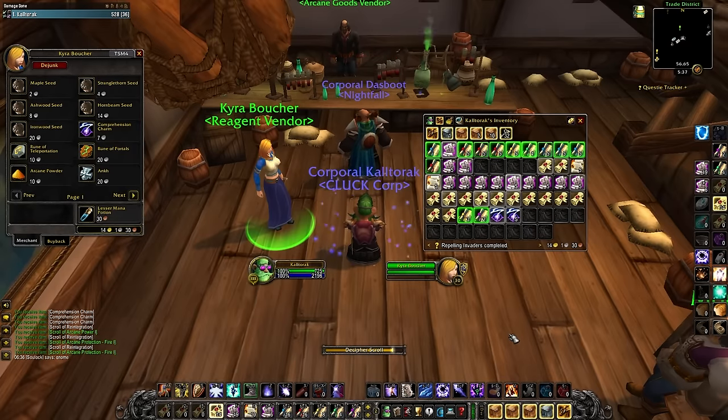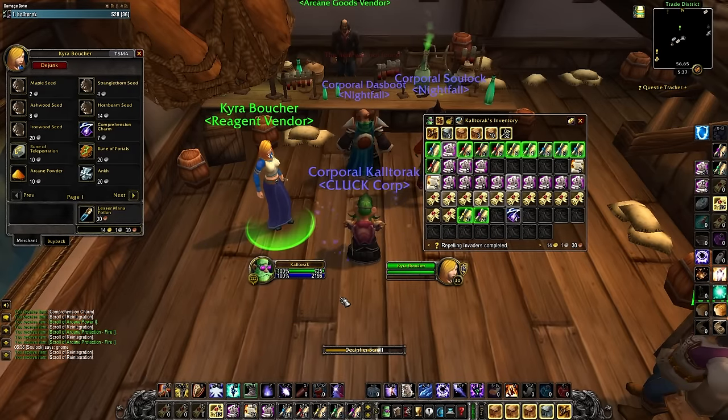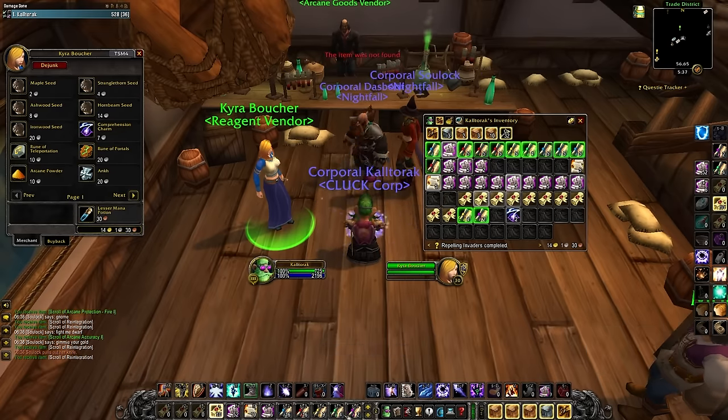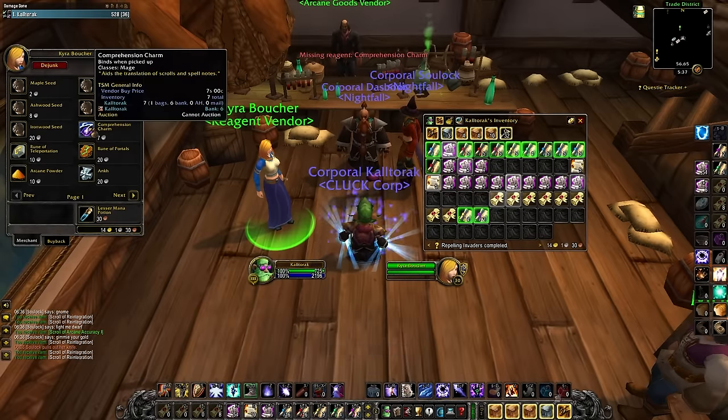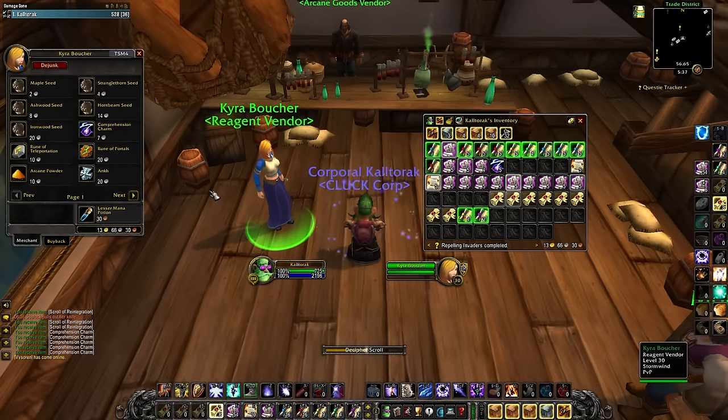Now you can sell the red scrolls and try to make some of your money back, which I am currently trying to do. I have them listed for 16 gold right now, but none of them have sold and it's been hours. I would like to see some changes to this system going into phase 2 — maybe some form of item exchange, or being able to trade them in for currency to buy the scrolls we want. It is really discouraging to open 125 of these and only get 6 of the ones I need.